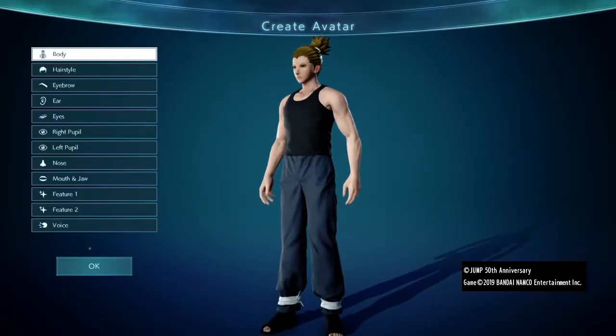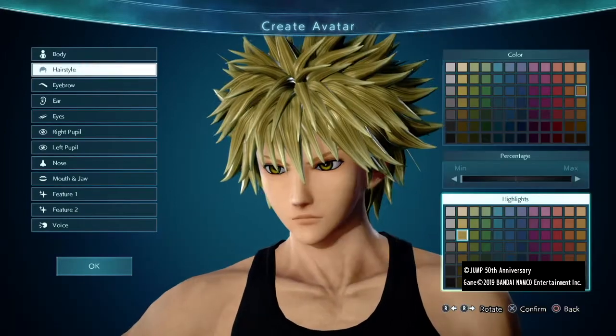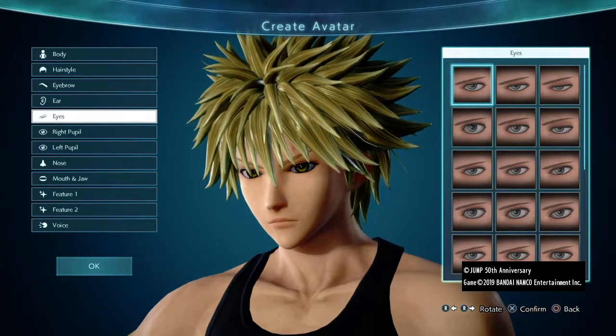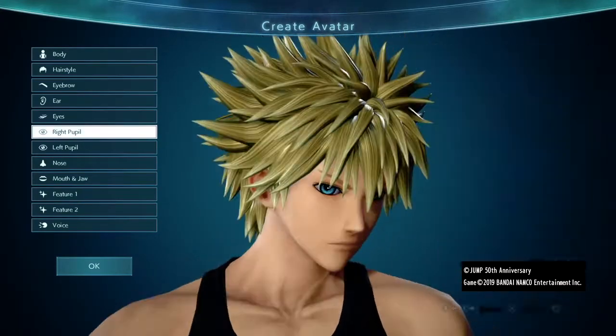Start off with the usual body type C and make the body adjustments shown. Then select this hairstyle and make it a golden blonde. These eyebrows suit him well, the default ears are fine, and I think these eyes work well.